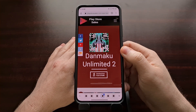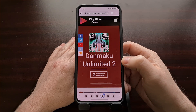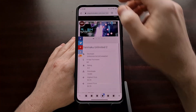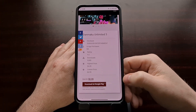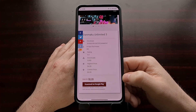Side-scrolling shoot-'em-up fans have two different games to play. We have Danmaku Unlimited 2, which is normally priced at $4, but is only $0.99 right now. And the third entry in the series, again normally priced at $5, but for a limited time you can get it for $1.